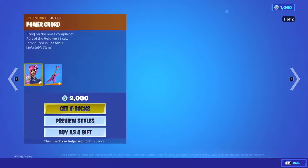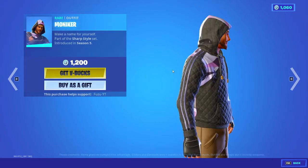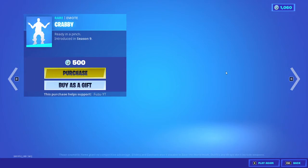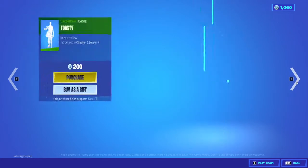Power Chord is back with the back bling Six String. The Moniker is back. Ice Breaker. And we got the Krabby Emote back. Wiggle is back. And Toasty.